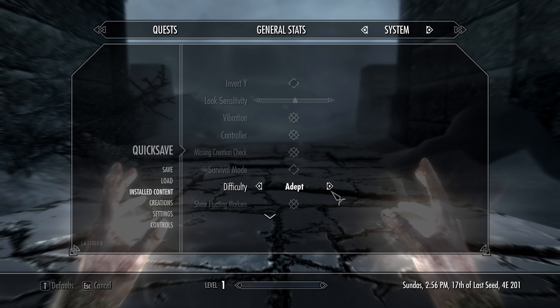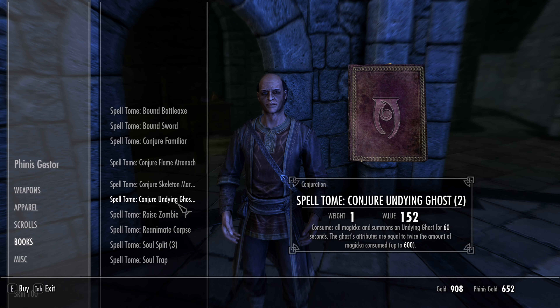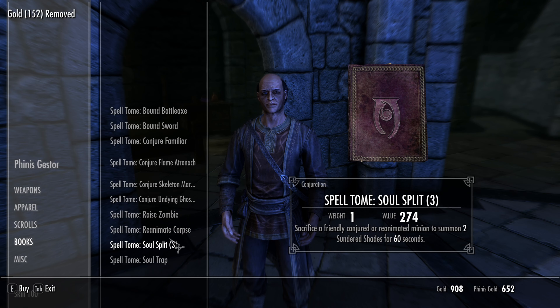The Foreign Guard can grant you access to many of the beginner Restoration spells, such as Fast Healing, Healing Hand, and Turn Lesser Undead.